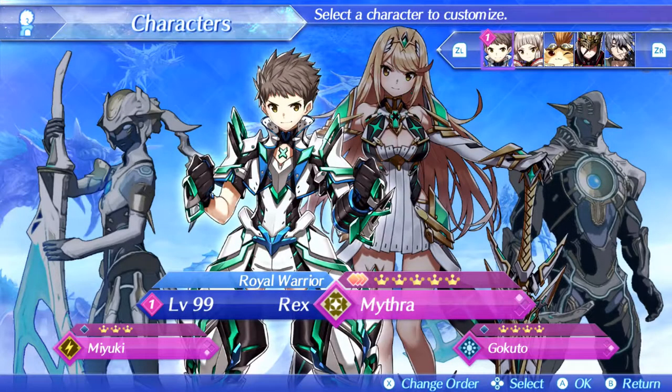Hello everyone, this is Blue Eye and welcome to my guide to a Rex solo build. With this build I was able to beat all super bosses in Xenoblade Chronicles 2, and I would like to share it today. The build is focused around Pyra and Mythra's abilities, as well as using evasion to tank most damage while iframing the most dangerous ones.